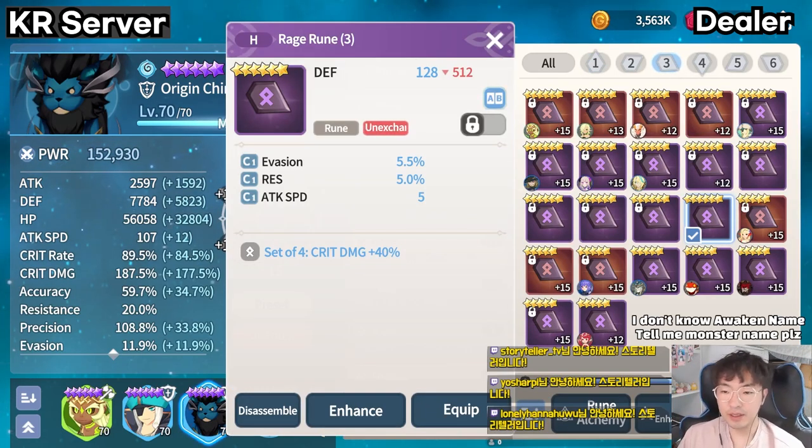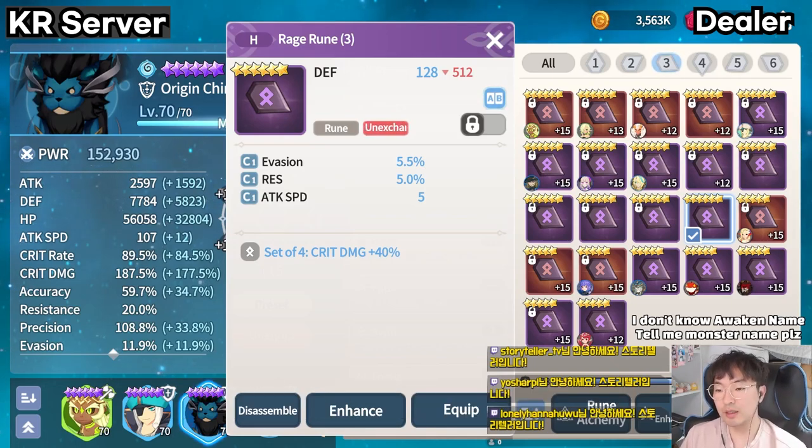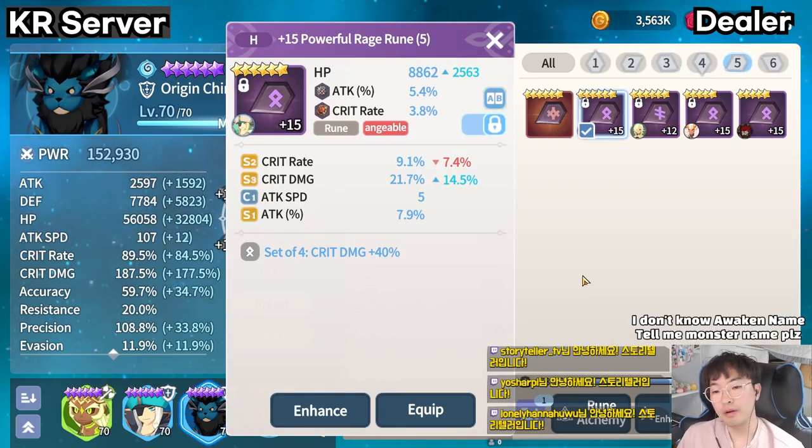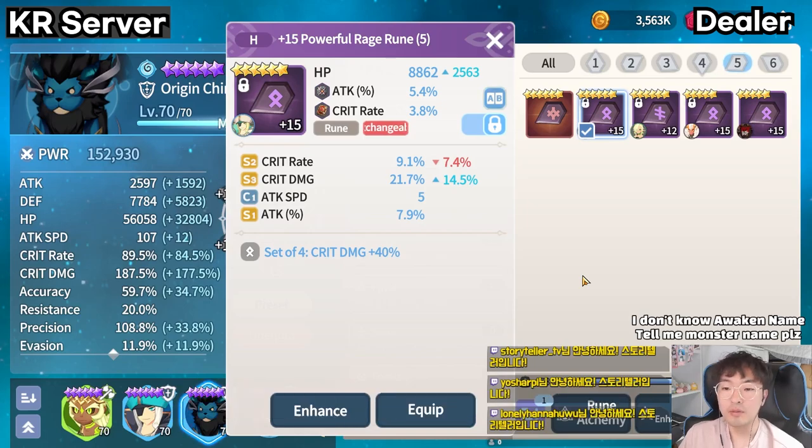For example, if it is a number 3 blade rune but it has evasion, resistance, and critical damage, just throw it away. However, if it has critical rate, critical damage, and resistance, pray to god for attack percent or HP percent to come out as an additional option while avoiding resistance.